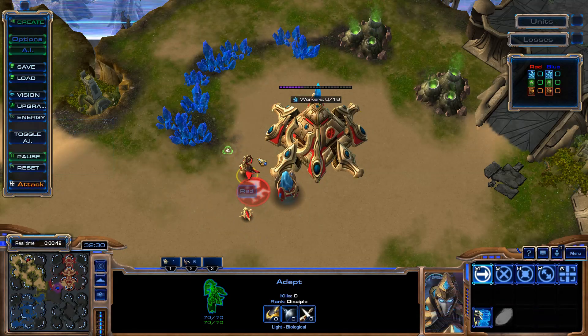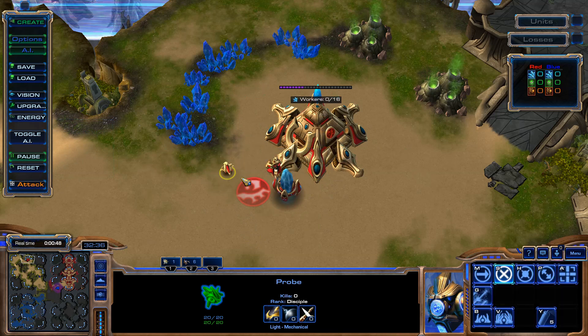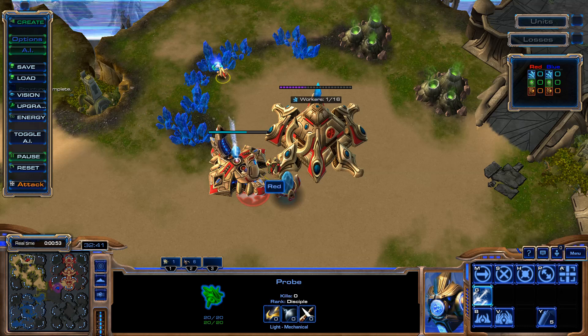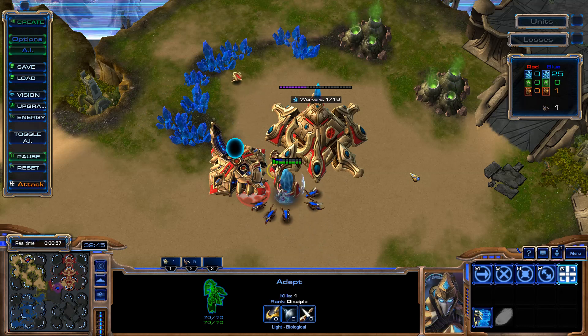Another way to create an entrenchment is to use the corner of the main building, such as a nexus. The corners of buildings are cut so that units can pass through them smoothly, and I will take advantage of this corner and cover an Adept in the middle. I will save the Adept from running by Zerglings and prevent the damage they could cause.